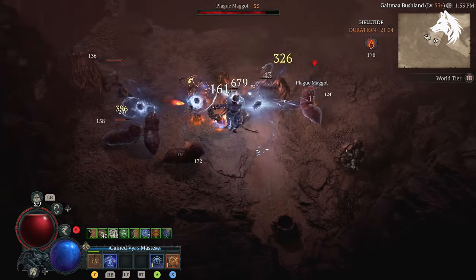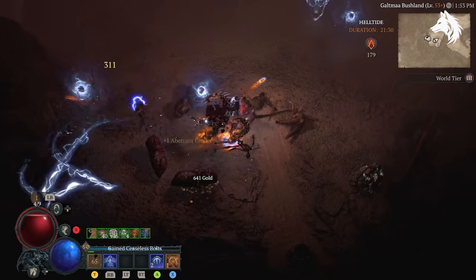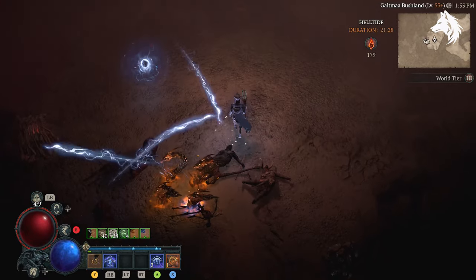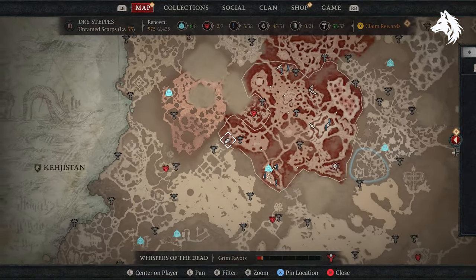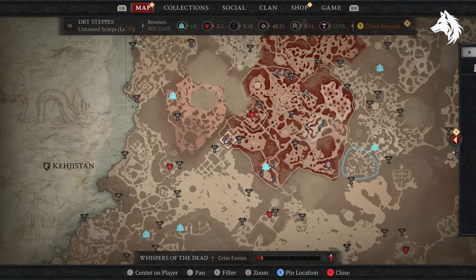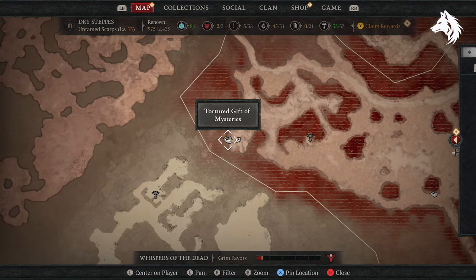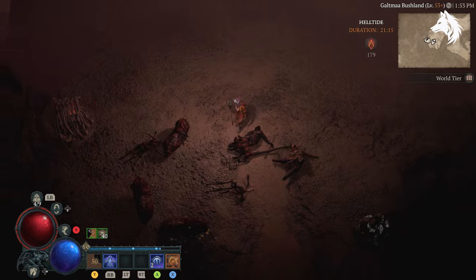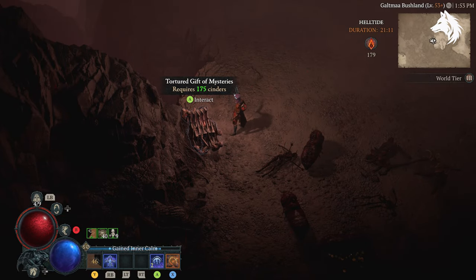Note that the mystery chest location will change on the hour. So if an event runs from, say, 10:15 till 11:15, then at 11 o'clock the spawn location will change during the event. If you've found a chest, make sure you get it before the hour or else it will change location. But this also means that if you unlock the chest before the hour, a new chest will spawn after the hour, so you can get two possible chests in one event — which is a good thing.